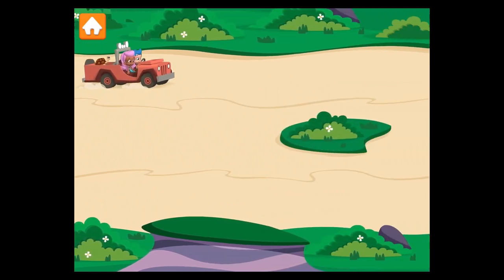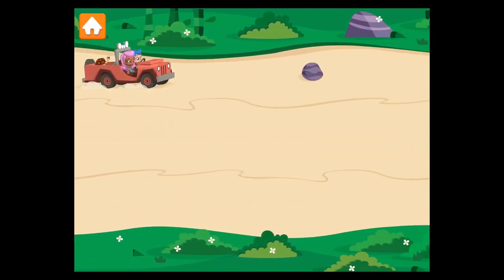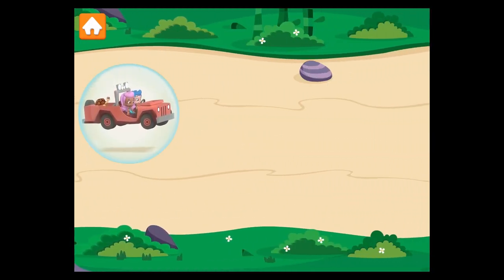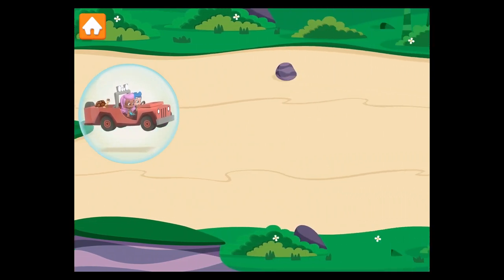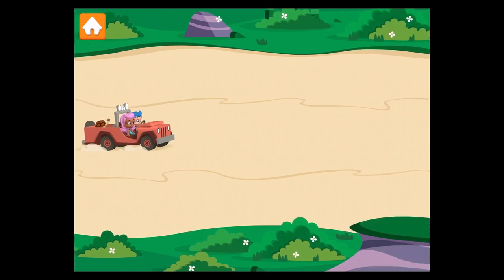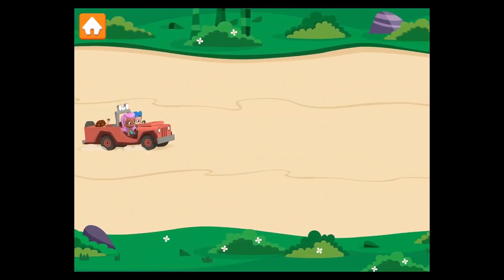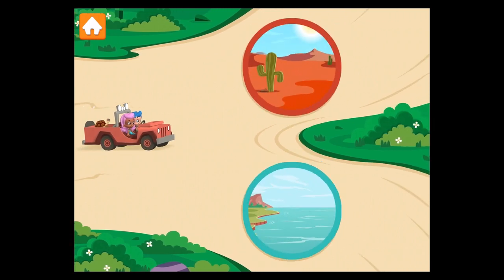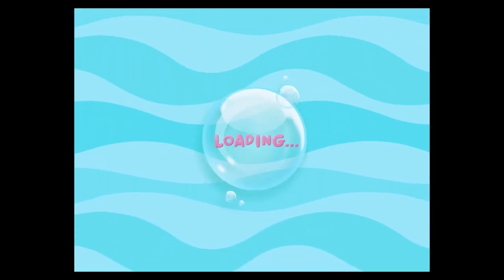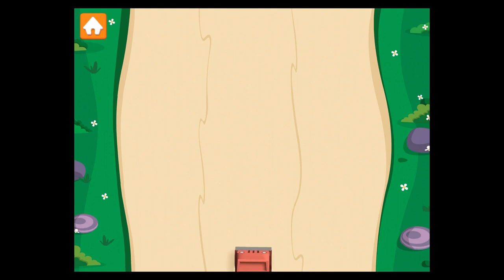Watch out for rocks. Swipe the rocks to flick them out of the way. Awesome! Swim-sational driving! Bubble boost! Here we go, baby animal! Baby tortoise lives in the desert. Which sign points to the desert? Swim-sational! Most deserts are very hot and dry. We made it to a different road.